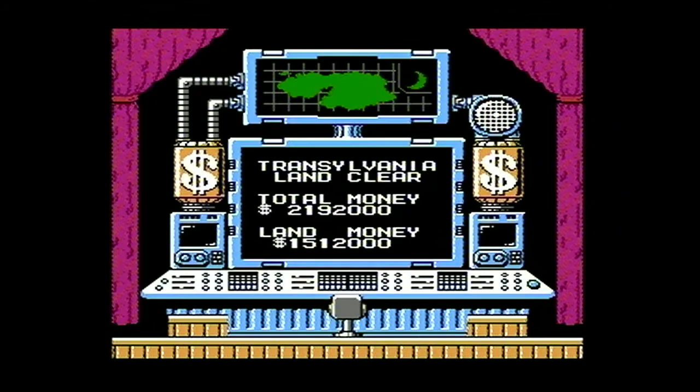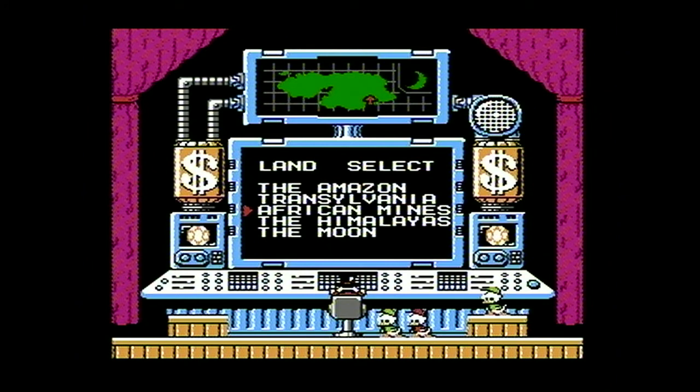And Scrooge is doing his little dance again. Anyway, that was Transylvania — a really fun level with cool music, some open-endedness with the mirrors and secret walls, just a fun level in general. It's also the only one where Launchpad doesn't show up, for some odd reason — I guess he's too scared. Anyway, join me next time when we go to the Magical Land of the African Mines. Yeah, these aren't countries at all. See you then, guys. Take care. Bye bye for now.